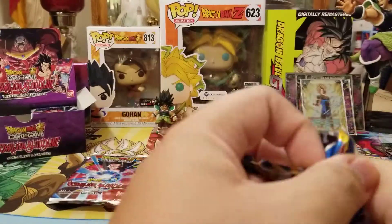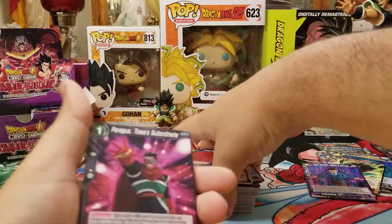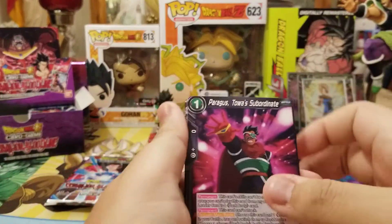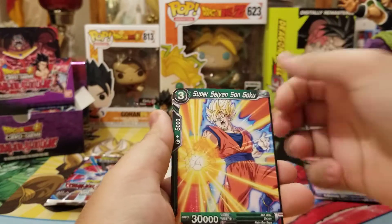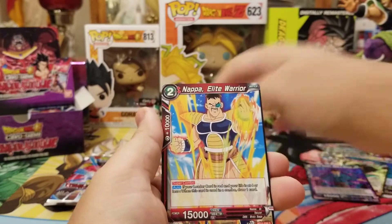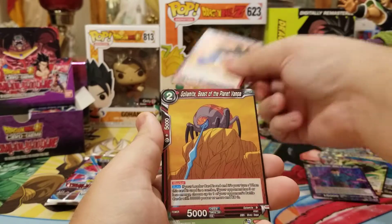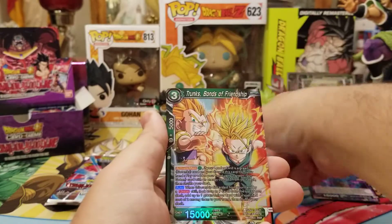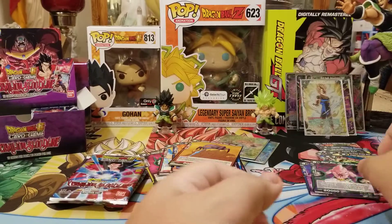Can we get a Secret Rare? Come on — hit that like button, share some of your energy. We got Paragus, Bulma, Super Water of the Gods, Goku, Mira, Yamcha, Nappa with hair, Majin Buu, Goku GT, Golomite, Trunks foil, and Majin Buu Dark Parasite rare.